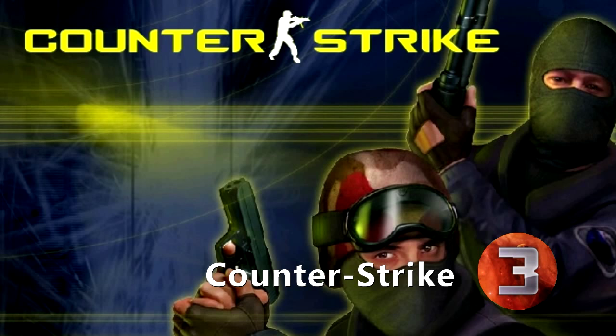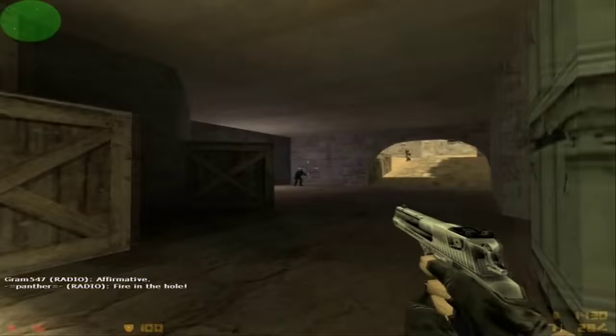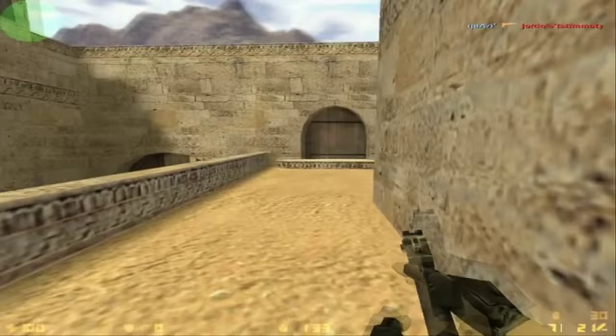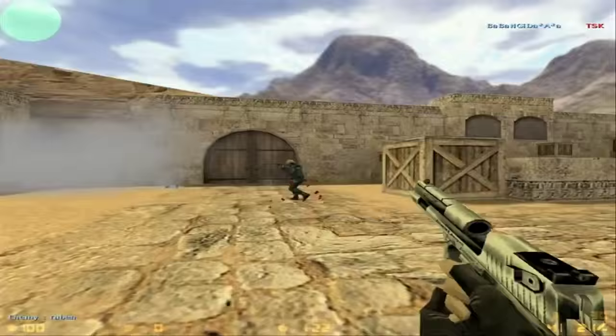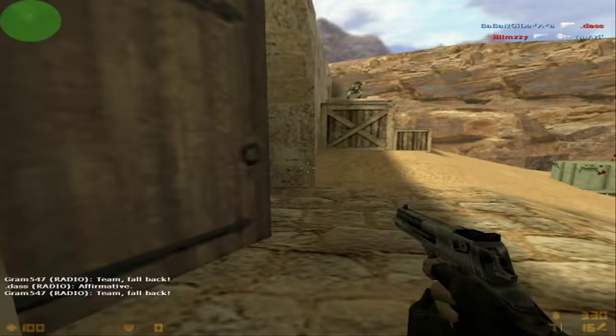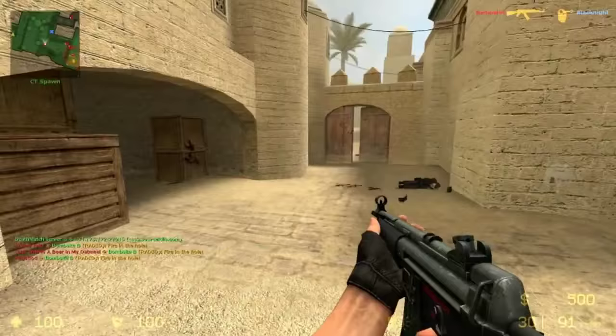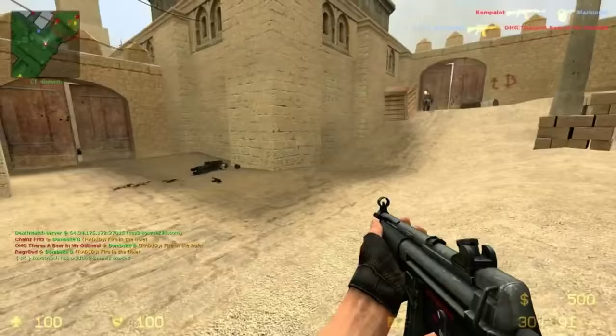Number 3: Counter-Strike. When your mod is impressive enough to be picked up and officially developed by a company like the Valve Corporation, you know you've accomplished something. That's the story of Minh Le and Jess Cliffe, two independent developers that used Half-Life to create the wildly successful multiplayer shooter. Le sought to create a game revolving around terrorism and counter-terrorism, an idea that required a more realistic environment and world such as Half-Life's. Counter-Strike gained a large following quite rapidly, due in part to its dependence on user-created levels. The game caught the attention of Valve, which integrated Le into its team and went on to continue development on the series, starting with Counter-Strike: Source.